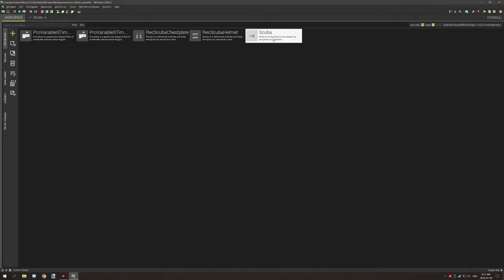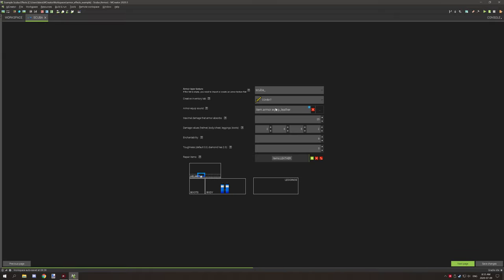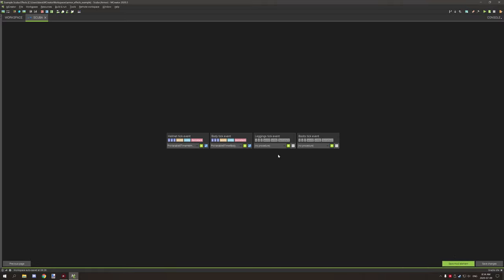The only new difference here is the armor equip sound, which plays a sound when you equip the armor — that's been added fairly recently. There's also the repair item field, which is the item used to repair the actual armor, either in a smithing table in 1.16+ or an anvil in 1.15 and below. Now let's look at the two procedures.